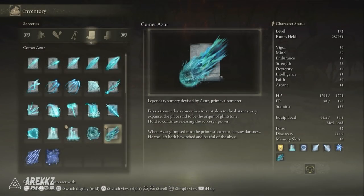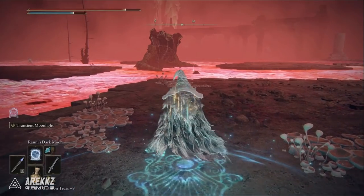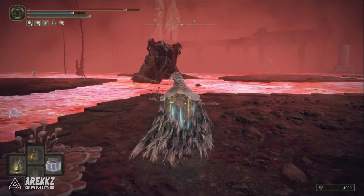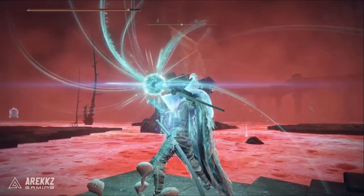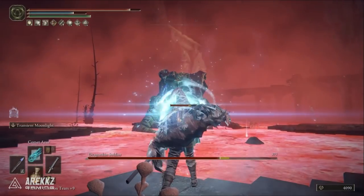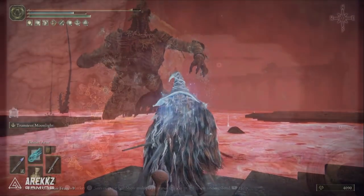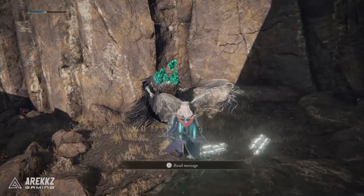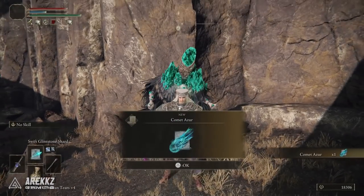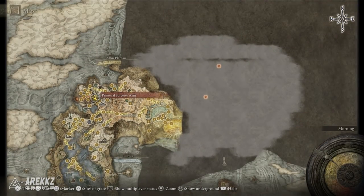And finally we have Comet Azur — this is of course one of the most powerful spells even without using your Wondrous Physick mix for infinite FP. It still does incredible damage if you can get the cast off. It does use three spell slots, so you generally want to take this when you plan to use it, as you could have other spells in those slots that are better situationally — but Comet Azur is so powerful it had to make its way into the build. Of course you get this from the Hermit Village in Mt. Gelmir by talking to the primeval sorcerer Azur who's sitting on the cliffs in the northeast of that area. You can also come back to him later on to get his armor set — his Glintstone Crown will actually boost the effectiveness of this skill as well, so you can situationally equip that.